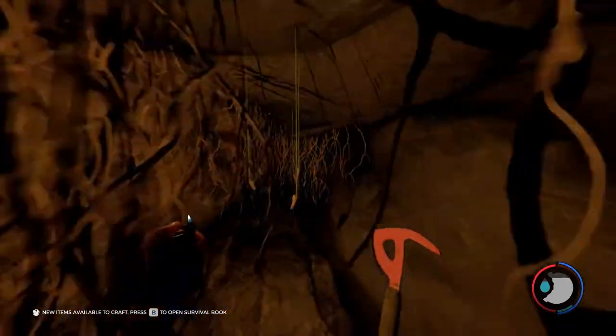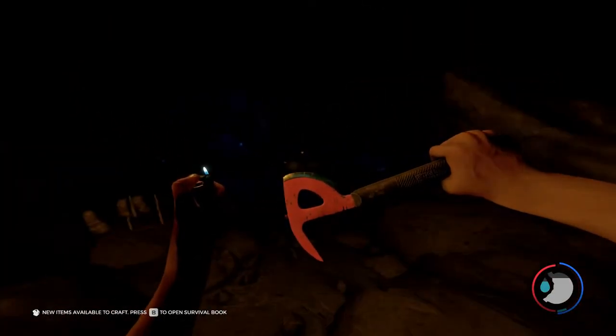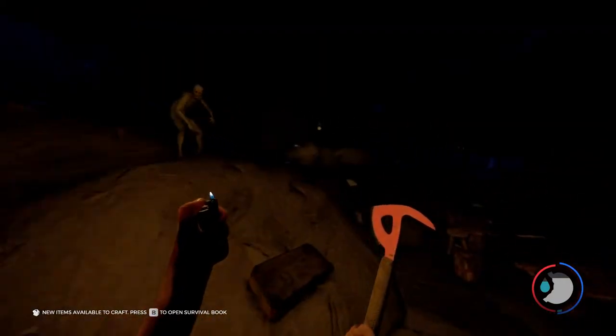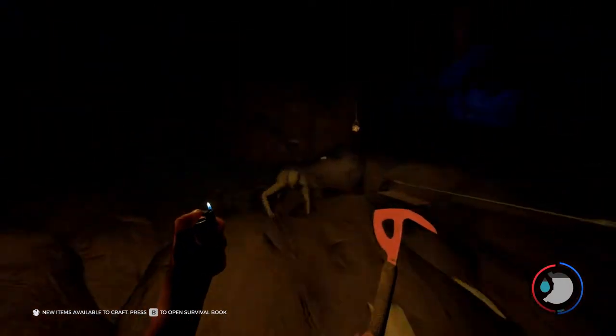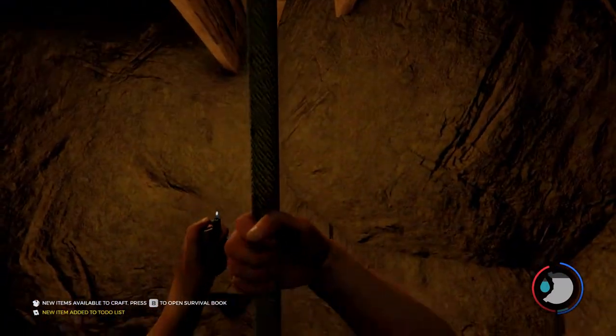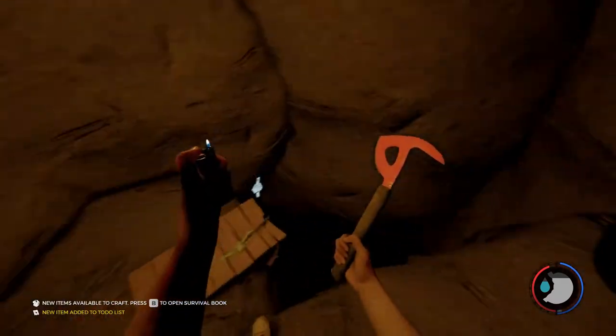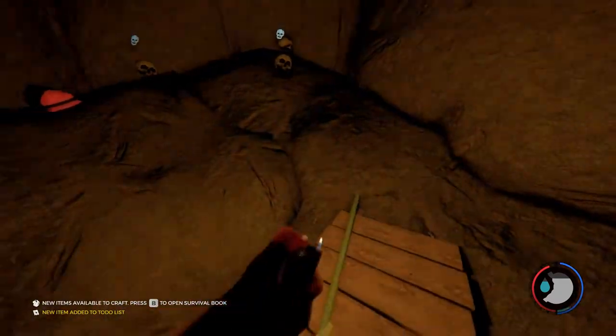You go through this door and there will be two or three more cannibals — you're gonna want to just skip them. Go right down; be careful there's another rope right here. Go down the second rope.